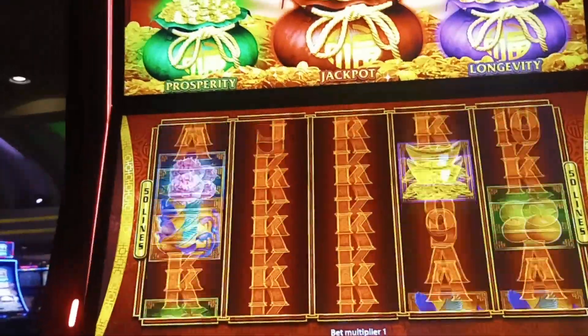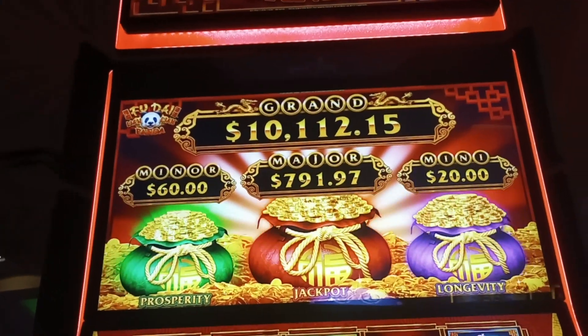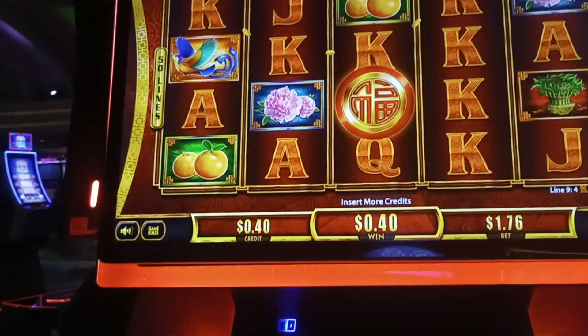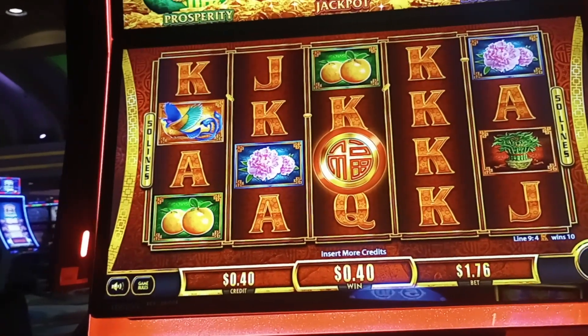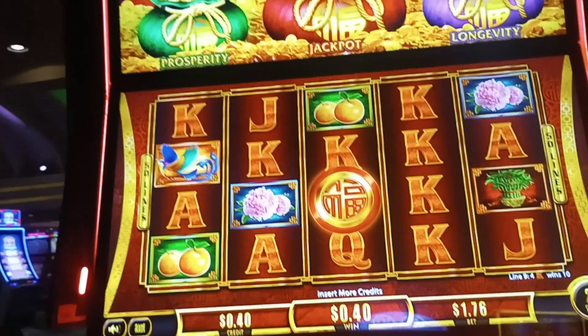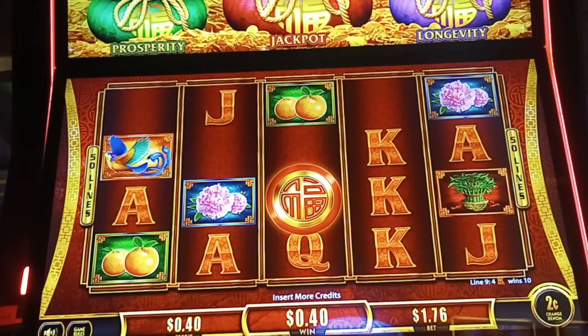All right, last spin. Color red coin — what's it to be? Well, we put in $100 so we're cashing out 40 cents. That's why they call it gambling, right? I'm Lone Wolf Rick, thank you very much for joining me. See you on the next video — bye-bye everybody.